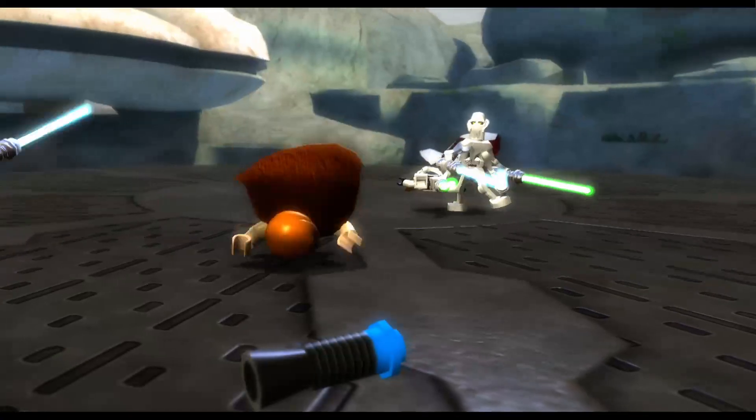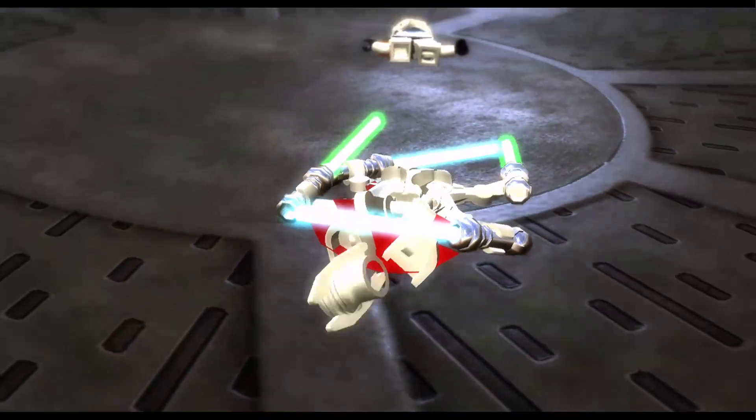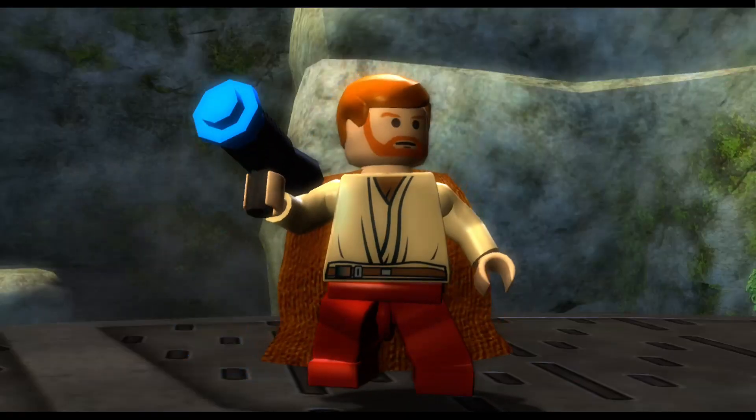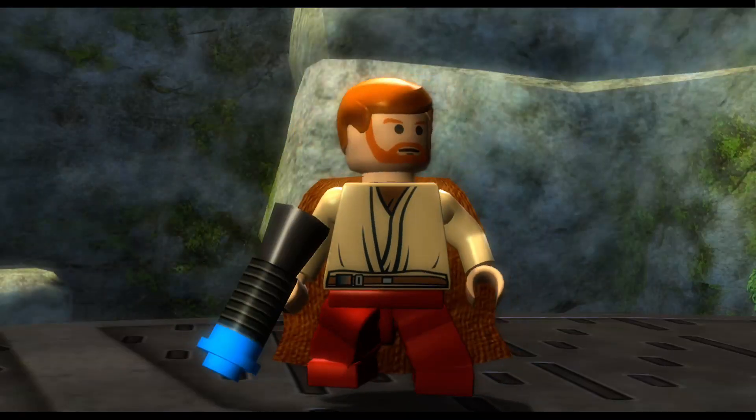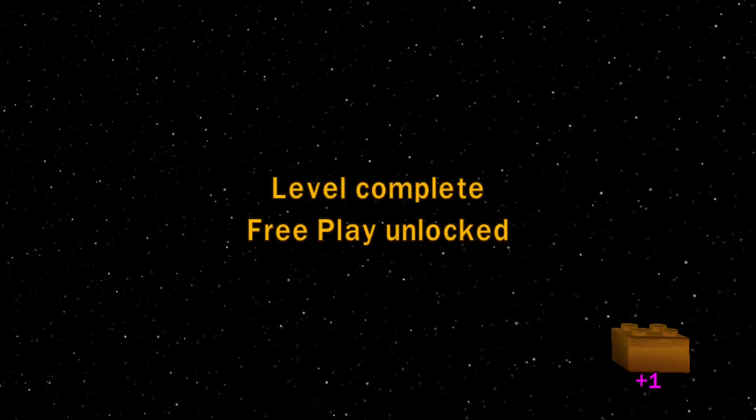So that's it. There's Commander Cody, dead. And the only bit that they sort of kept in was Obi-Wan killing Grievous with a blaster. That was something that we already knew before the film came out. So that's the end of the level.